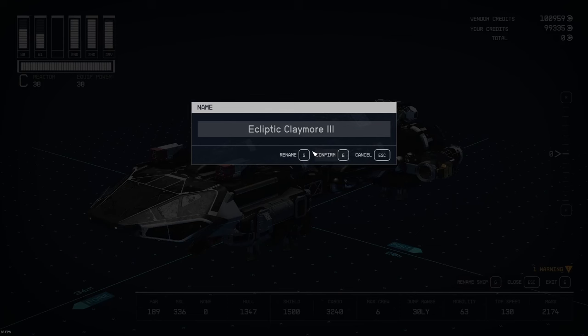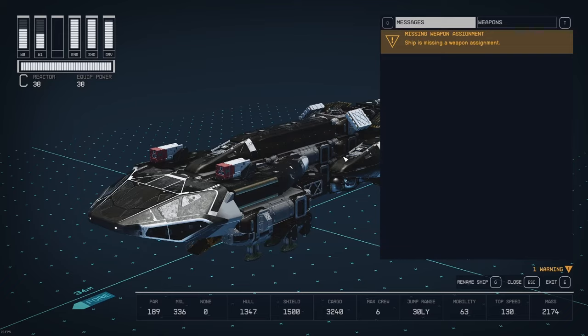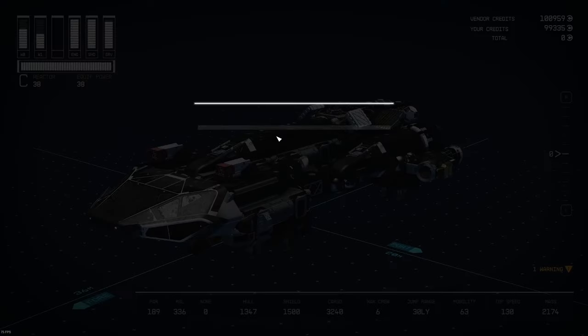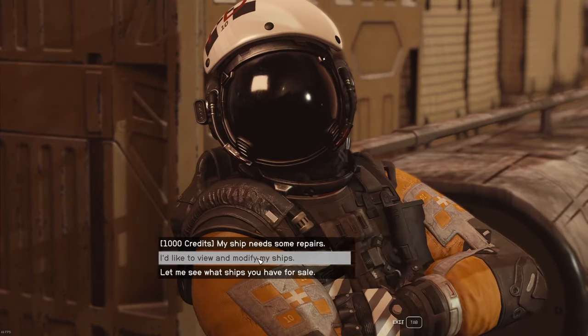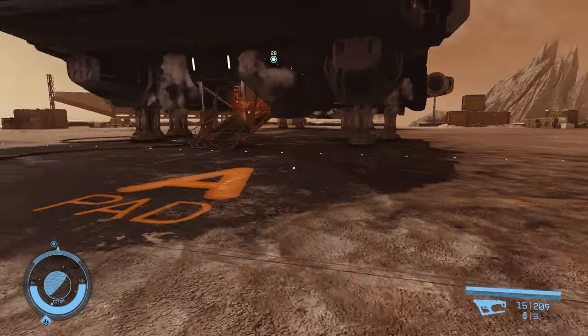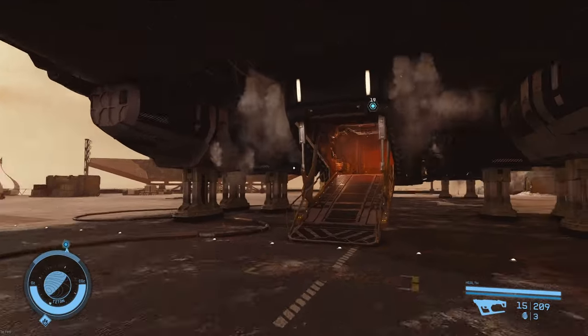I'm going to rename it — Scimitar 4. Let's shorten that: METAR. The METAR 4. So it's a derivative of a scimitar, which is a sword, much like the Claymore. I still have 100,000 credits on hand. That'll cover the weapons I eventually want. I will need to start collecting some more credits through some other methods, but we're still working with the original 200K.